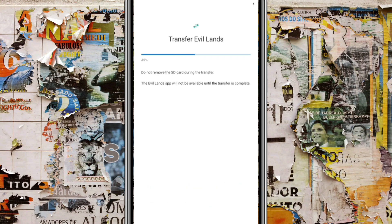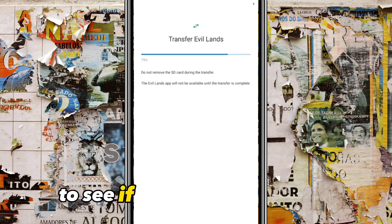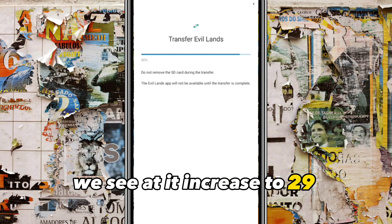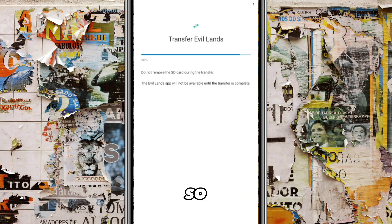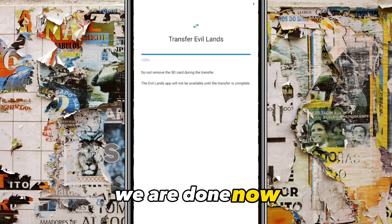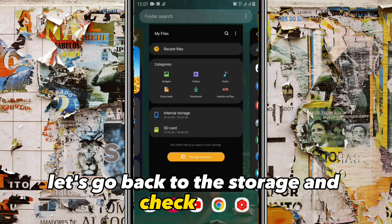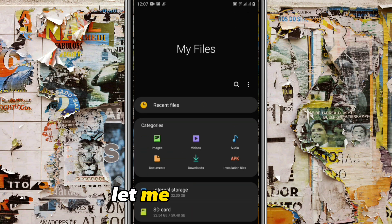I'm moving it back to the SD card, and we're going to check the memory again to see if it reduced. It increased to 29 gigabytes when it was on the phone, so moving it back to the SD card should reduce that amount. The transfer is done — the file has been moved.